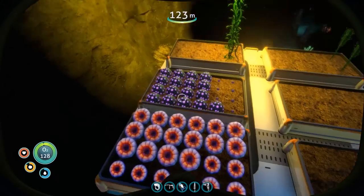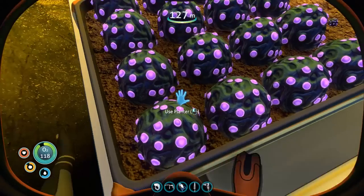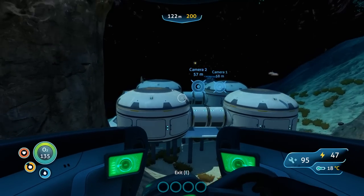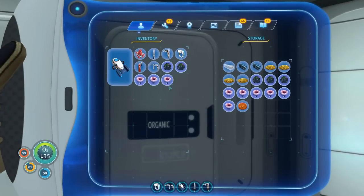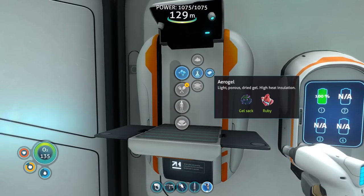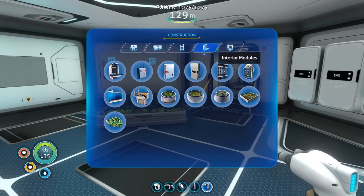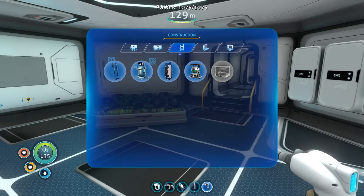Another thing worth mentioning: these are gel sacks. This is used to make aerogel — one gel sack and one ruby makes one aerogel. Aerogel is used to make the water filtration machine, which is actually what I'm about to make right now. The recipe is three titanium, one copper wire, and an aerogel. Let's go ahead and get everything we need.